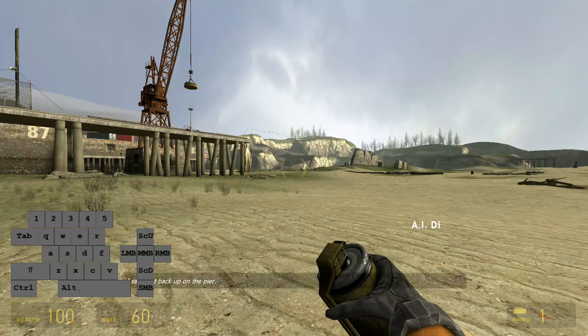Hey guys! So, you wanna know how to go fast in Half-Life 2? I'm gonna tell you. It's really easy. There's no big science about it. You don't need any scripts, you don't need any configs, you don't need any old version of the game. You just need unmodded, unscripted, current version of Half-Life.